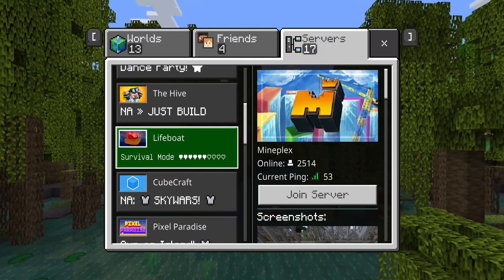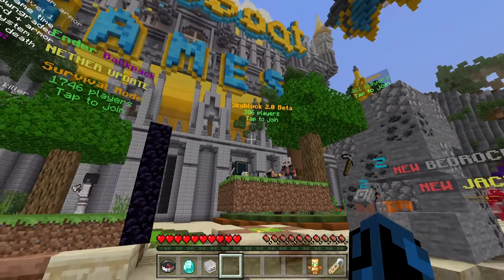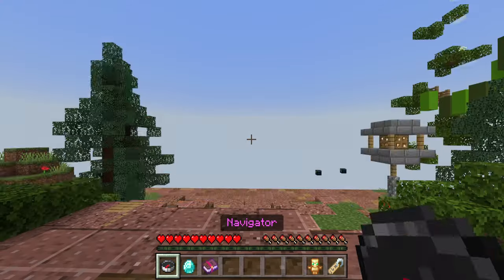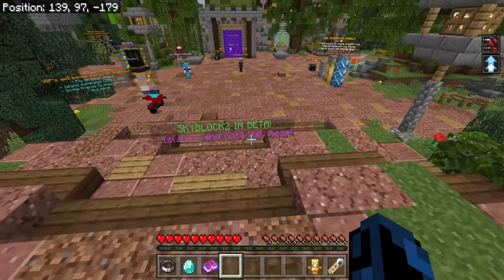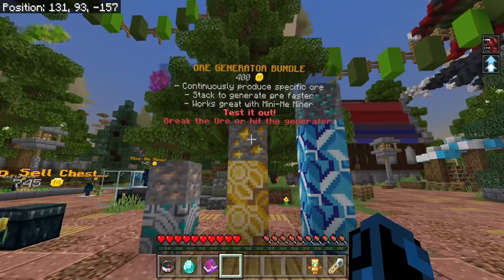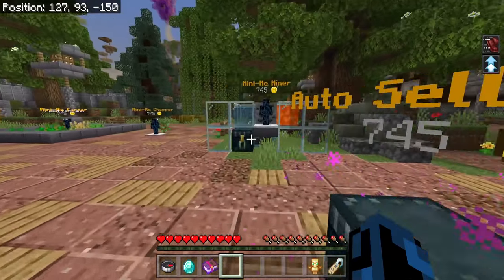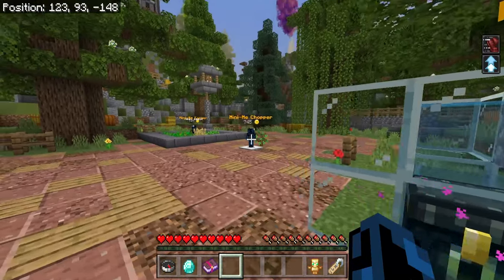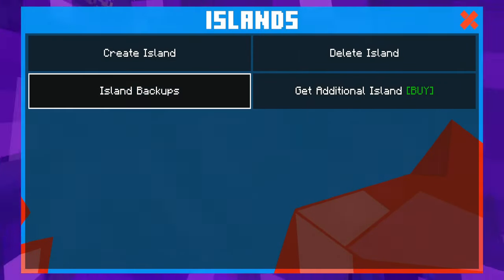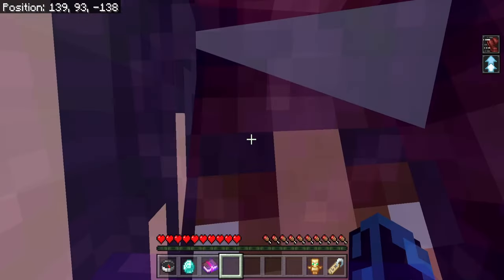Next up, we're moving over to an actual featured server, and this is Lifeboat. I do have to say that I have played Lifeboat Skyblock before, but it was a long time ago, so I guess let's just check this out again. It's definitely changed since the last time we've been here. A lot of the stuff was like paid to get generators or pay for auto-sell — these all cost actual coins and money. I wonder if I still have the same island. Was my island deleted? That sucks. I guess we create a new island then.